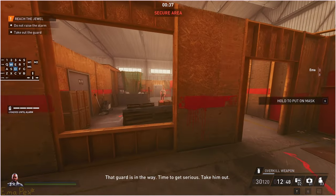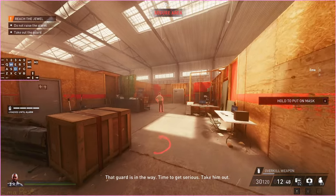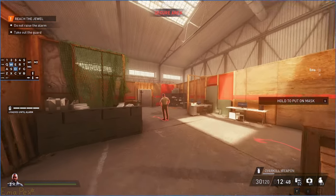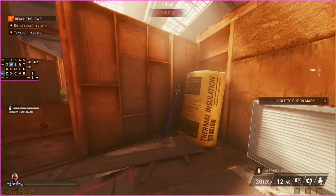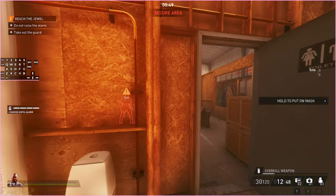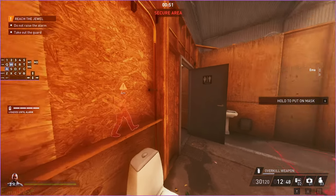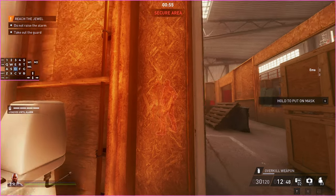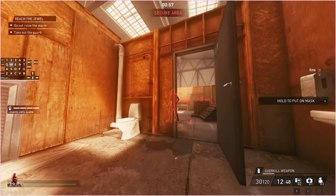Over here we have a secure area, so you can't sprint near this guard. This guard also, for some reason, uses the old 1.0 detection AI. If you sprint, he will walk over to where you were when the exclamation mark appeared, instead of where you were when you started sprinting. Except he's not doing it now — maybe they changed it, though they can't have changed it.